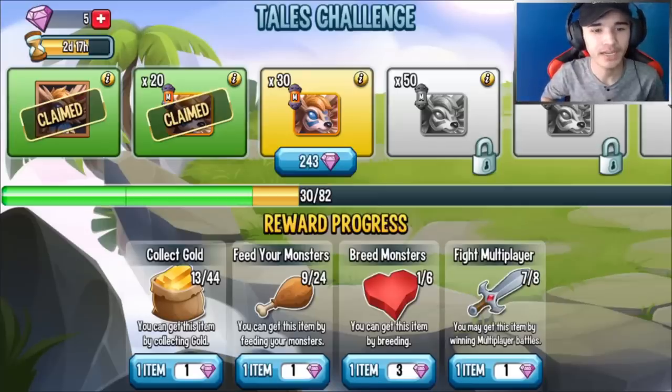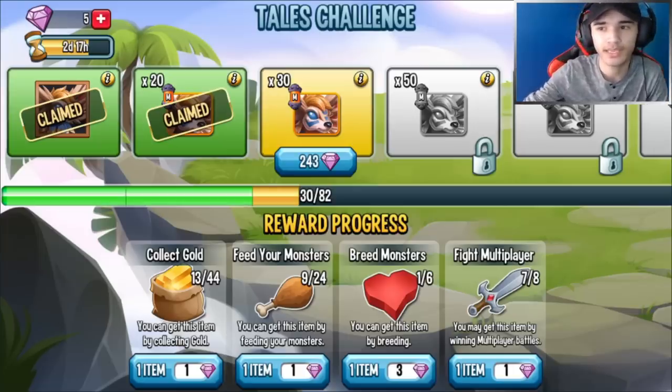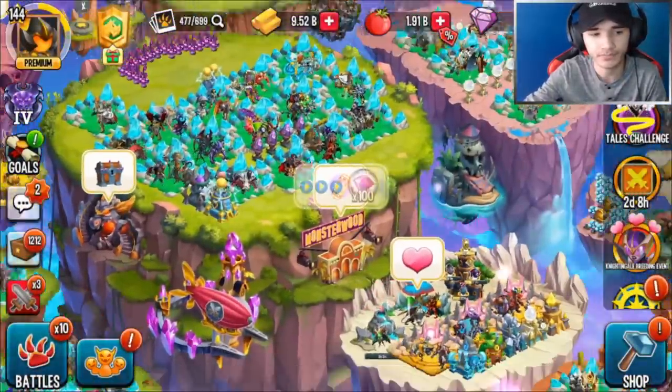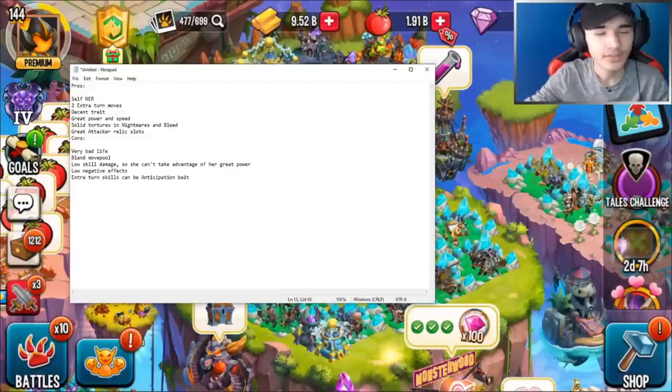Alright, collect all gold. We're heading back to the Tail Challenge — it's 243 gems at the moment. The plan will be to finish this off when it hits like one day on the clock, around 17 more hours or so. After that, I'll finish this off with whatever gems I have, and hopefully I'll be able to farm up a bunch of gems from MonsterWood surveys.